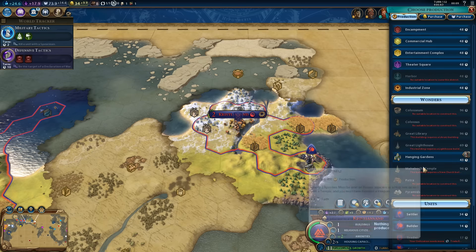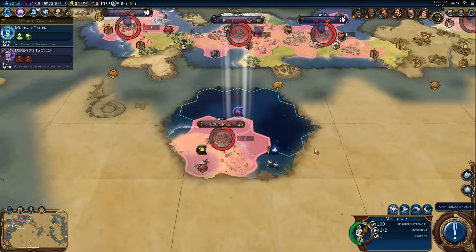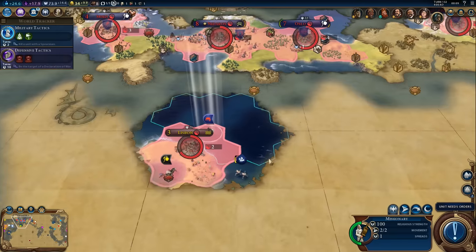Another builder or something else? Let's grab a granary to help the city grow. We can improve the iron — this will give us two Eureka boosts for the Wheel and for Iron Working.